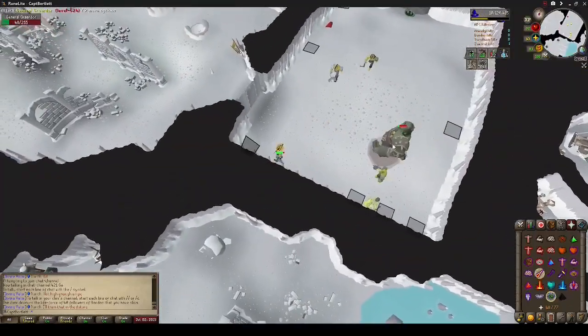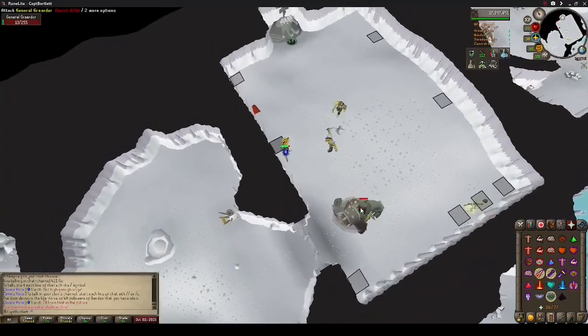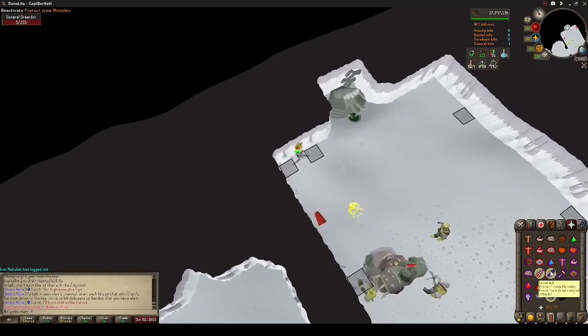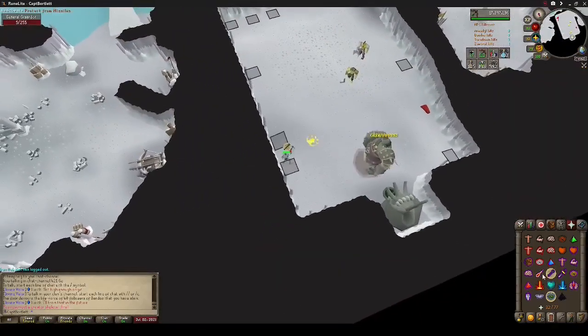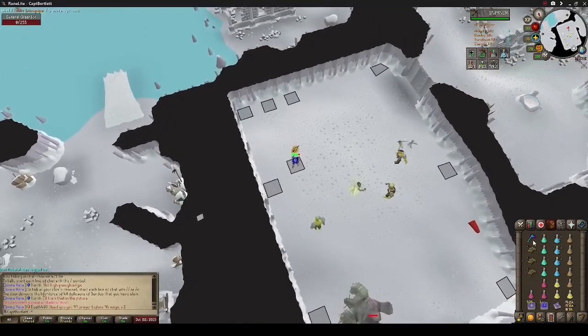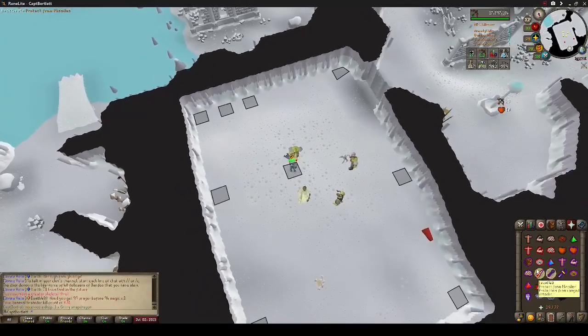Ideally, you should be getting two kills per dose of divine potion and one ultra charge every four kills. It might not work out perfectly, but it should work out in general. So if you have to drink a dose mid-kill, it's all right, but try to ration your doses accordingly.